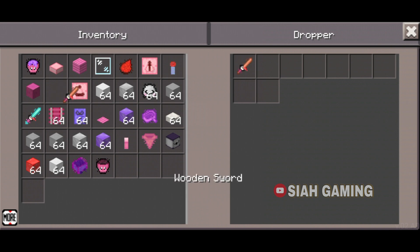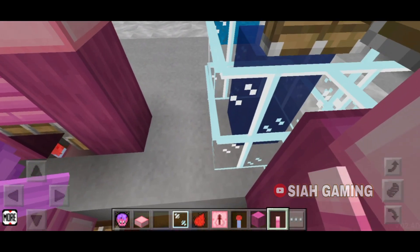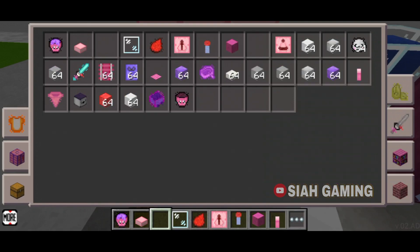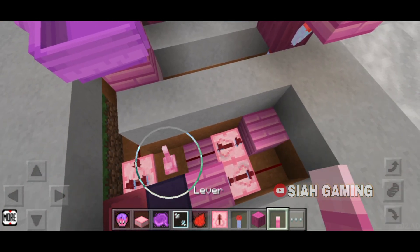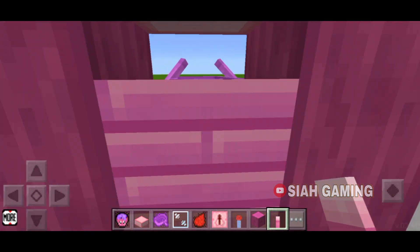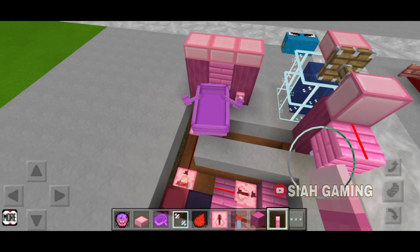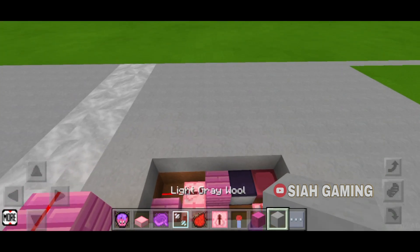You will get a wooden sword and any block of your choice — put one sword and one block. Now take your lever and put it right here, and then a block. The redstone repeater must be facing like this — the redstone repeater right here must be facing the block. As you can see, the piston is now moving randomly. We will cover the redstone now.